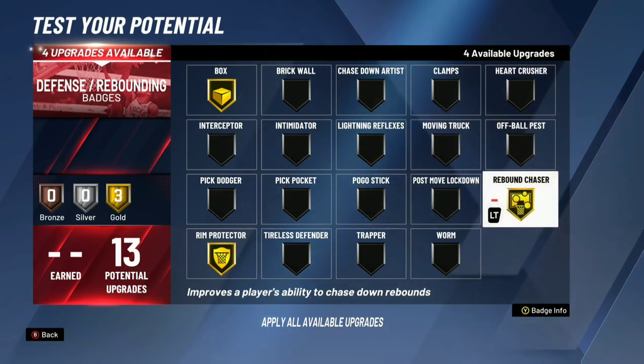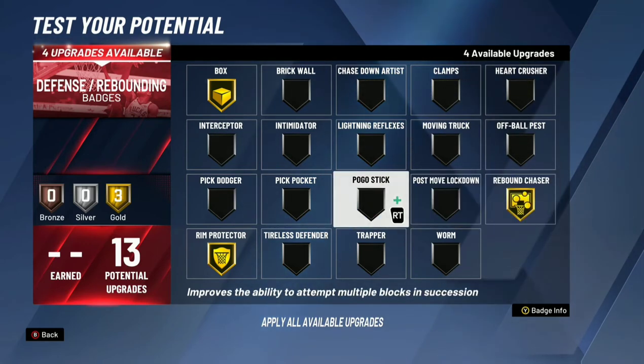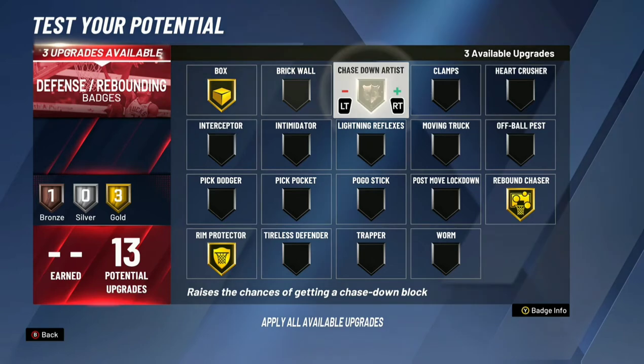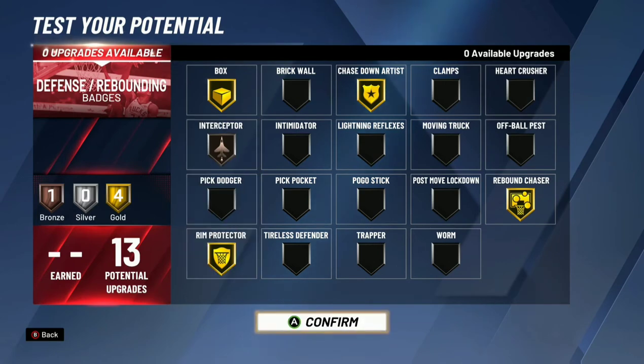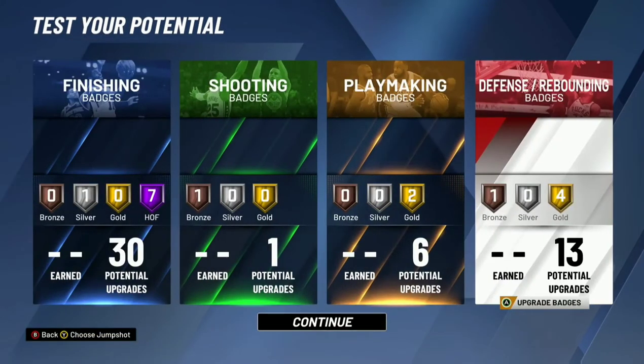Defensively, since you're athletic and long, you're going to be able to block a lot of shots and grab boards. I can go out there and get you 20 and 20 a game. And if you know how to play big, you can do it too — even 30 and 30. It's real easy with this build.